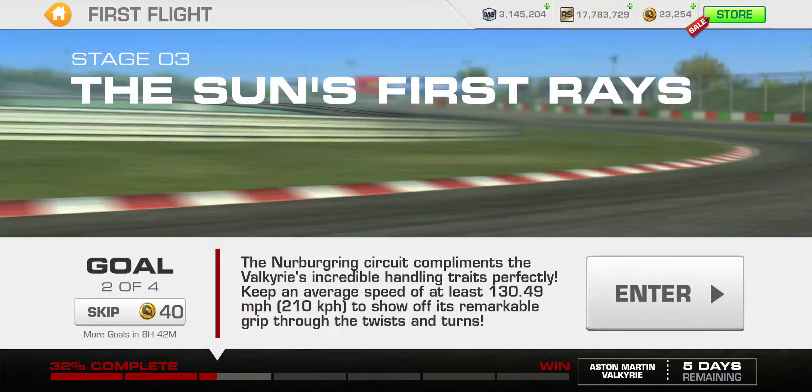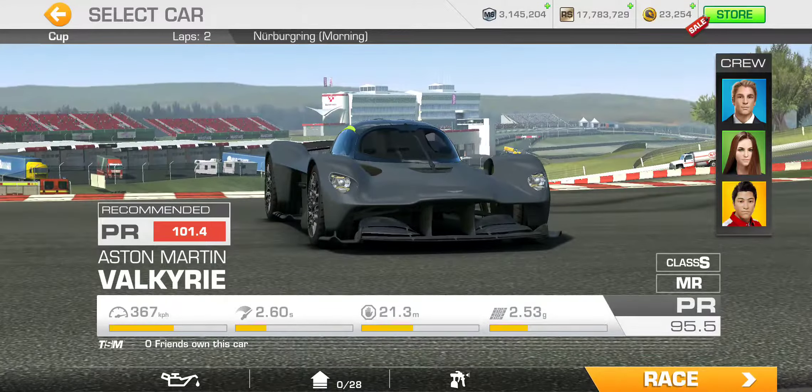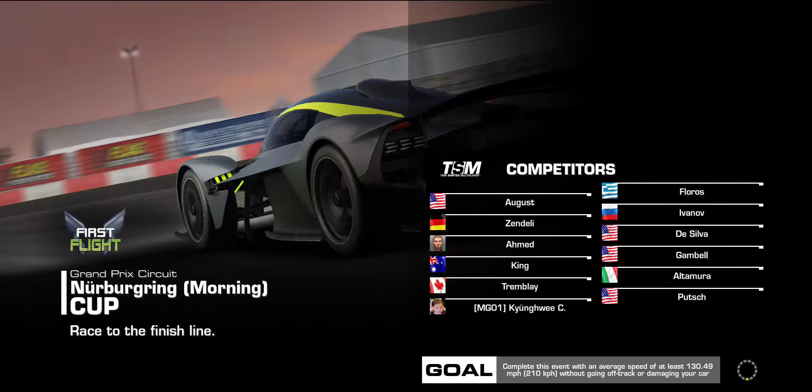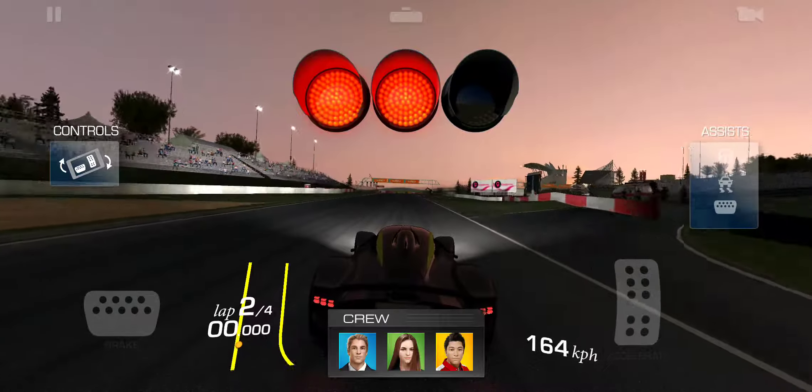For goal two, we've got an average speed challenge target of 210 KPH. This one we actually have two laps to do it — 210 KPH with no off-track and no damage to the car. Good to know — those are kind of important.